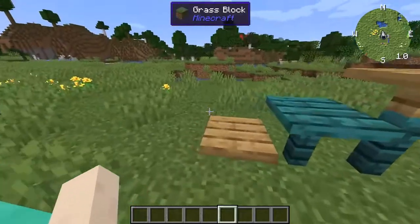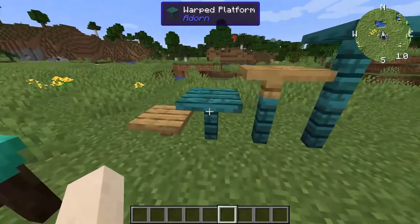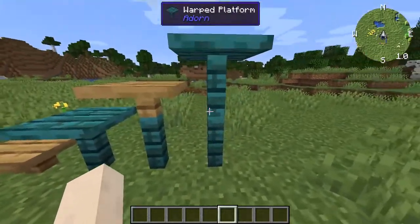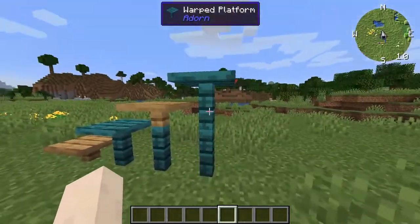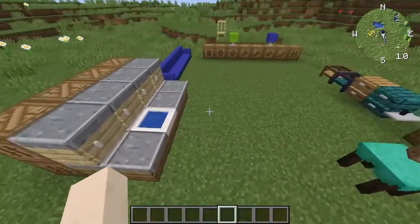To create a path upwards, you can use a step, then a platform, then a post with a step on top, then a post with a platform on top, and just repeat with an increasing number of posts to get higher up. It's a more elegant solution than just having stairs.